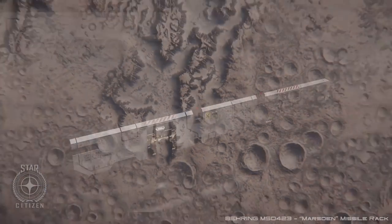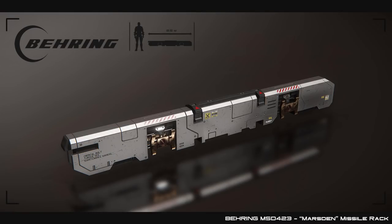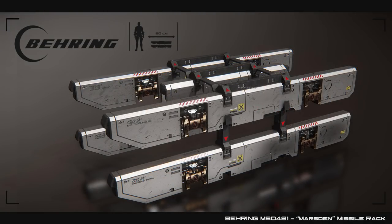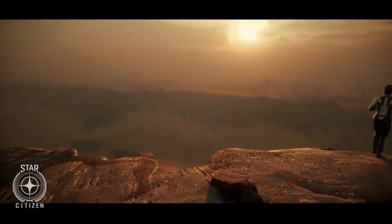Missile racks are attached to ordnance hard points with the missiles or torpedoes then attaching to them. Various sizes of racks allow for different configurations of missile loadouts. The size of the rack equals the size of the hard point, and one missile being attached to the hard point size — so a size 4 rack would take one size 4 missile. If you wanted two missiles on that size 4 hard point, you'd drop down a size and have two size 3 missiles. Drop another size and you'd have four size 2 missiles, and you can even have octo racks with eight size 1 missiles, as long as your hard point is at least size 4.